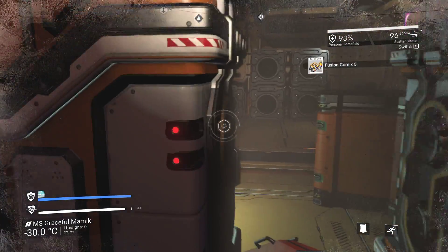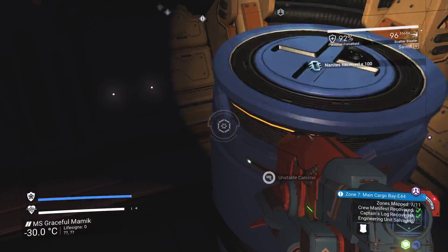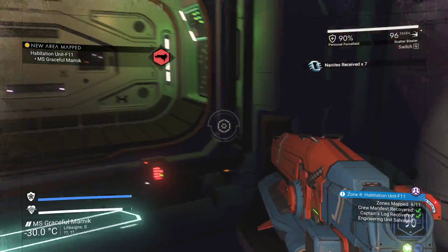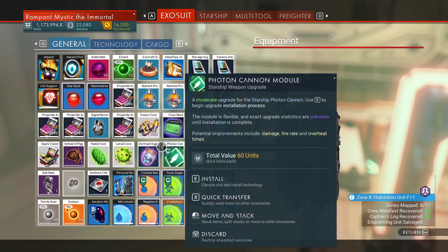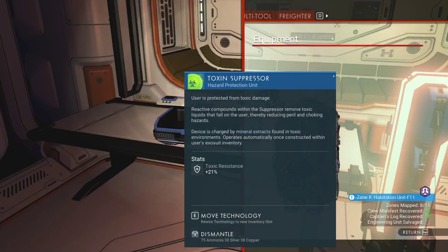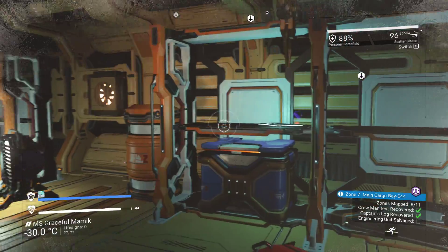There's two of them here. There's a healing unit — there's not much point in activating them, but I guess I save an ion battery once in a blue moon. There is nothing here to read, and again, no blueprints. I am not full yet, but I will transfer these. We should have some storm crystals there as well — I can transfer these. This is for sale. Lovely. Let's actually go ahead to the next area.